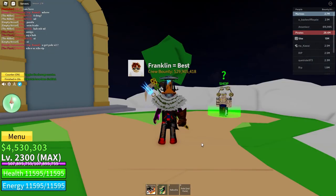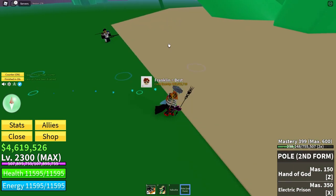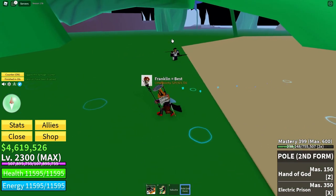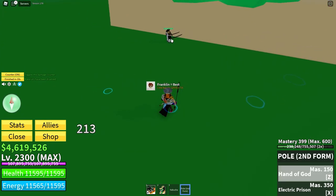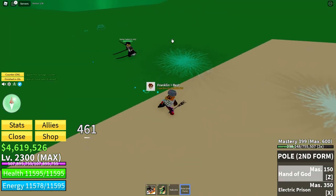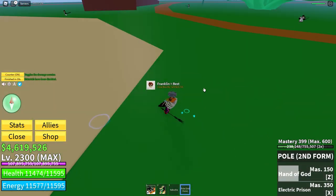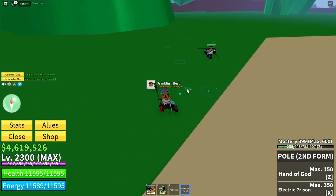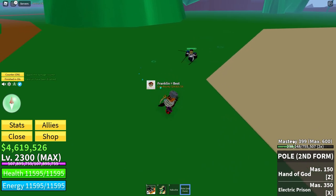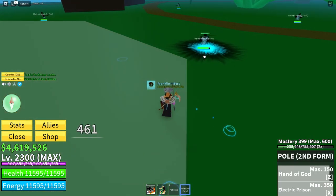Now onto the showcase. Pol V2 has two moves: Hand of God and Electric Prison. Hand of God is a quick stun move — 1, 2, 3 quick strikes, stunning the enemy. I've got Fruit Stats so my sword does the usual amount of damage plus mastery, but it stuns really well.